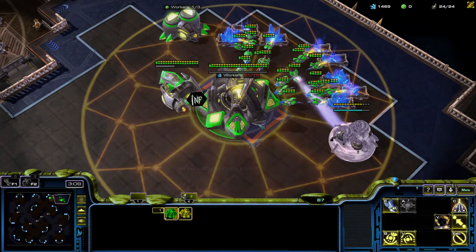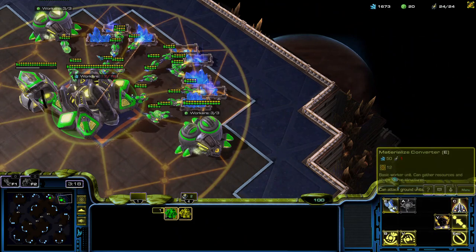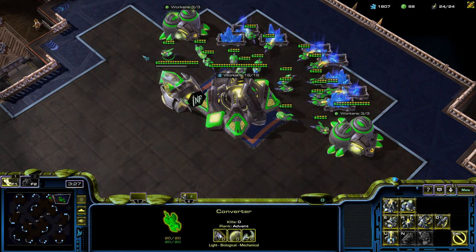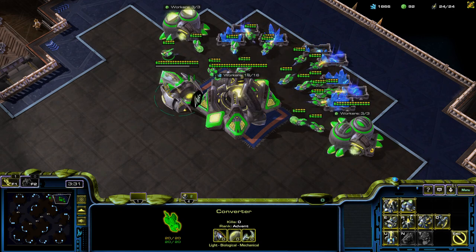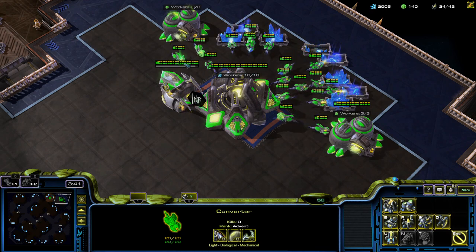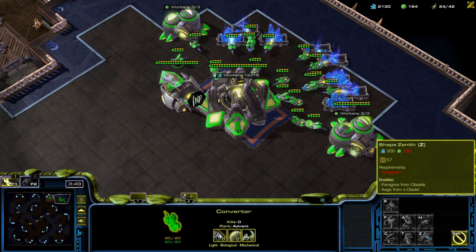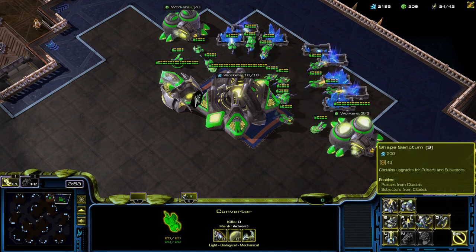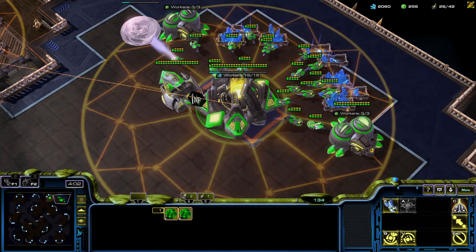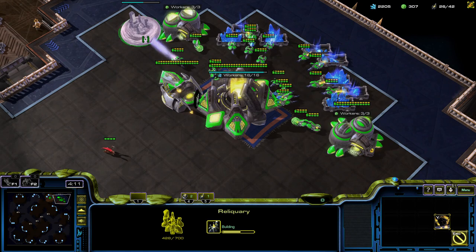From the Edifice you can produce 2 units: the Vault and the Pariah. Pretty much every single 3x3 current structure provides 6 supply. Most structures produce 2 unit types, so Chiron has an absolute ridiculous number of different production structures. There is also the Reliquary, which is an upgrade structure — also 175 minerals, 6 supply — where you can make all the current numeric upgrades, both for mechanical and biological.